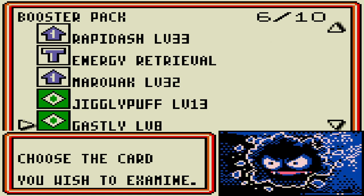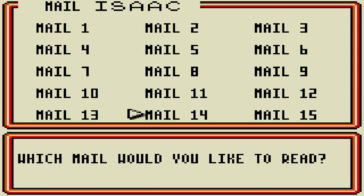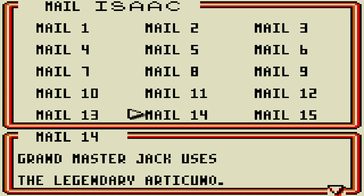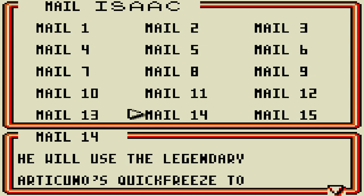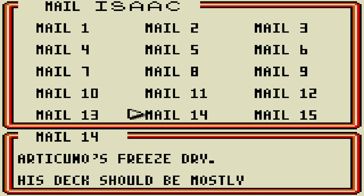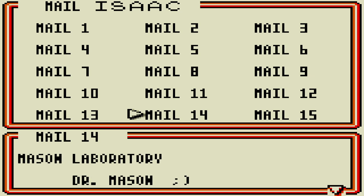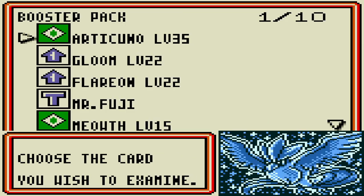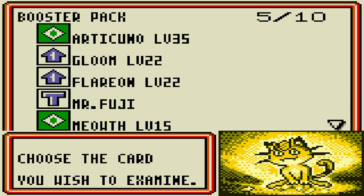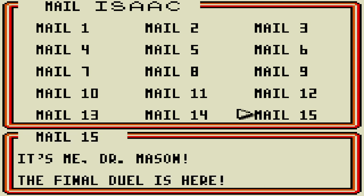'Yep, it's me, Dr. Mason. Two more Grandmasters to go. Grandmaster Jack uses the legendary Articuno. He will use Articuno's Quick Freeze to paralyze your opponent. Also be wary of his other Articuno's Freeze Dry. His deck should be mostly Water, so it will be weak against Lightning Pokémon. Go get him — you're almost there, Dr. Mason.' Receive the Mystery Booster Pack, which contains Articuno itself, Gloom, Flareon, Mr. Fuji, Meow, Drowsy, Energy Removal, Voltorb, Mysterious Fossil, and Fighting Energy.